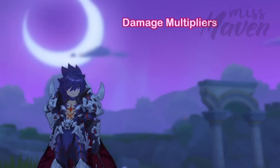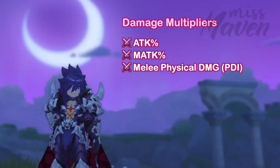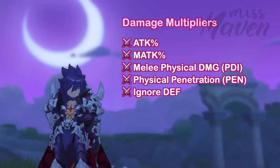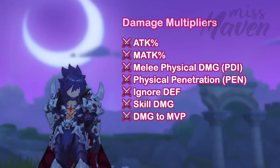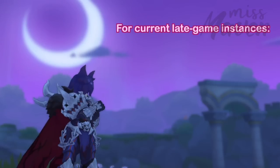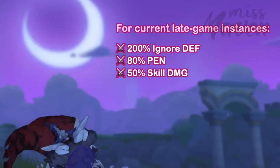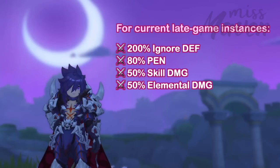As for damage multipliers, prioritize increasing attack percent, magic attack percent, melee physical damage, physical penetration, ignore def, skill damage, damage to MVP, and damage to large size. As a general rule for clearing the current late game instances, you will need around 200% ignore def, 80% pen, 50% skill damage, and 50% elemental damage.